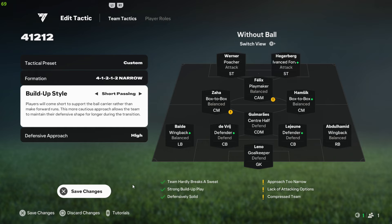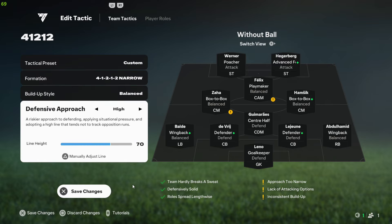I've used short passing for quite some time, but the problem is you have to do a lot of stuff manually — trigger runs, do one-two passes. So if you're good with the manual stuff, go ahead and use short passing. But if you want the AI to make runs and keep your players in good positions, use balanced.